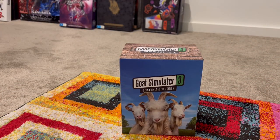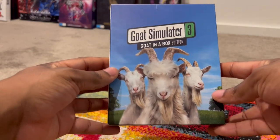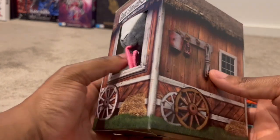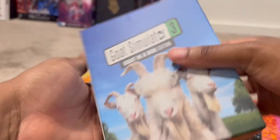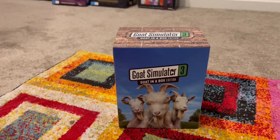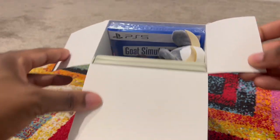Over here you guys can see some really nice looking artwork — oh man, this is looking hot. You can see 'Goat Simulator 3 Goat in a Box Edition.' You can even see the plushie there as we saw before, and even the back has that really nice consistency with the artwork. The top says 'Goat in a Box' and the bottom is plain black. Let me move the camera down so you guys can see exactly what I see.